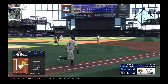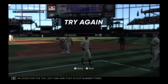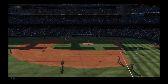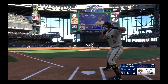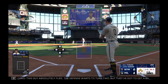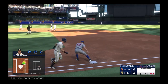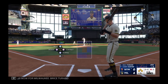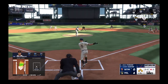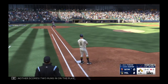He swings and hits a fly ball to center field — makes the grab, runner tags from third, dives for the tag. Got him, and that is out number three. This is Bryce Terang. And that one almost got him. This guy absolutely flies — the defense wants to turn two but they've got to get a ball they can do it with. Quick work out of the pen, one batter. One down, up now for Milwaukee: Bryce Terang. Hard ground ball — base, now one run is in, another scores. Two runs in on the play and it's an eight-run lead.